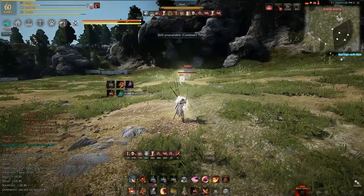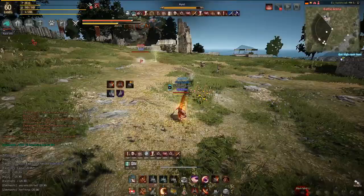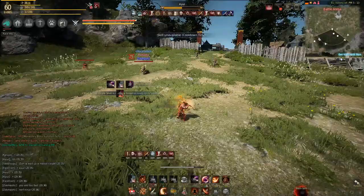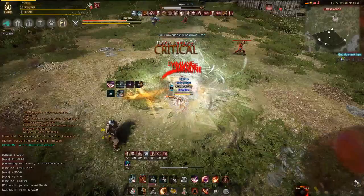Most of my combos start with Twister because it's a fast and safe CC offering frontal guard. I then proceed to Shout, because I require a stun as an actual chain opener. From there, I generally use Crosscut, Backflow, and Counter Assassination, triggering all of my addons for any path I want to take from there — be it Projection, Blooming, Below the Belt, and so on.